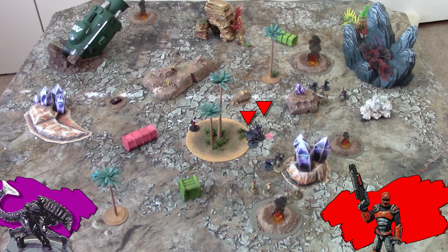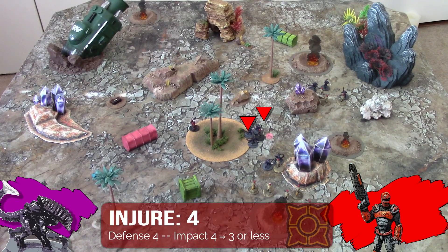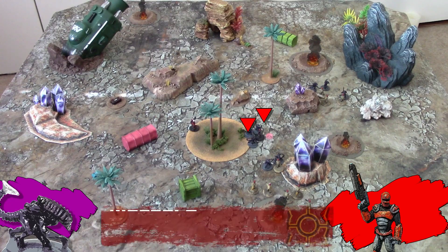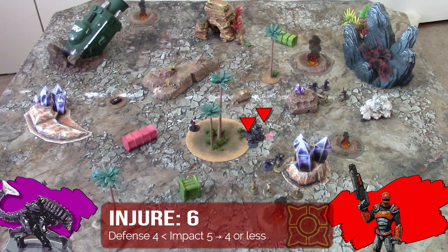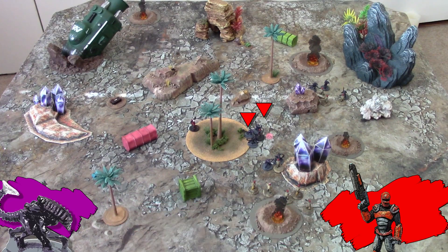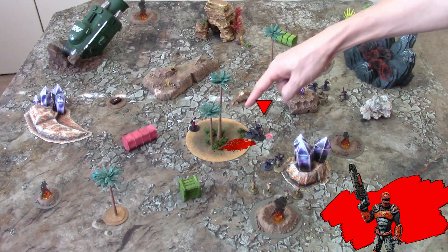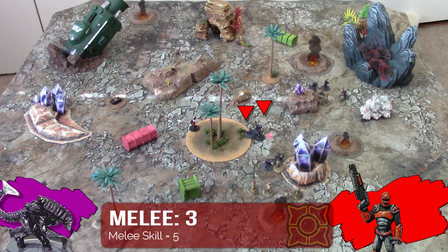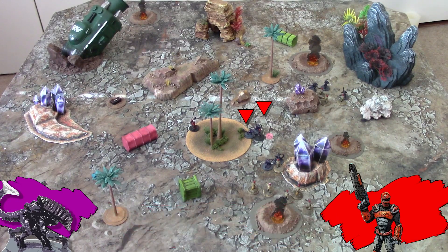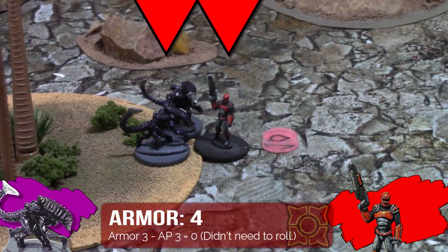He survived though, which means he gets to counterattack. Captain Red needs 3s to hit — a 2, that's a hit — but he fails to injure. The swarm uses its second attack die — hits, but does not injure. Captain Red uses his last attack die — hits, injures, and no armor save. Sweet. But no time to celebrate. Now the swarm gets to pick a fight — this one. The swarm hits but doesn't injure. Captain Red gets one less attack die because it's his second combat this phase, and misses. The swarm still has 2 attack dice remaining, uses one to attack — hit, injure, no save.